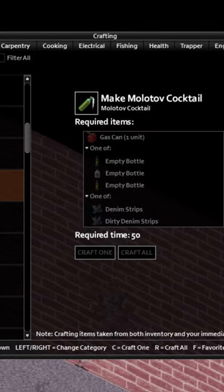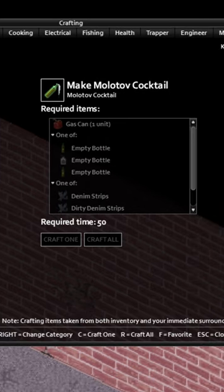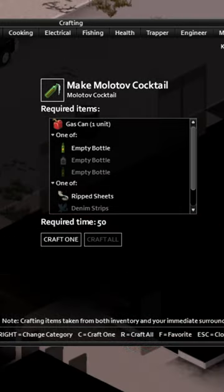Option one: gas, an empty bottle, and scraps of cloth. Option two: a bourbon bottle and scraps of cloth. Note with option one, the bottles only seem to work with wine and bourbon bottles — empty bottles.